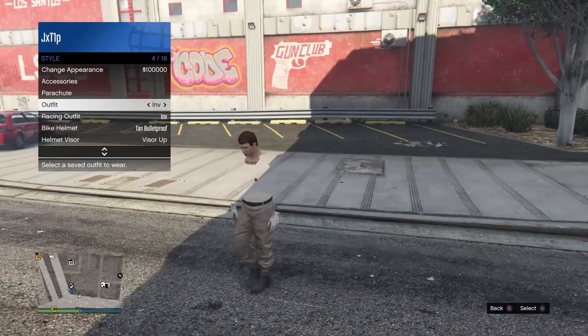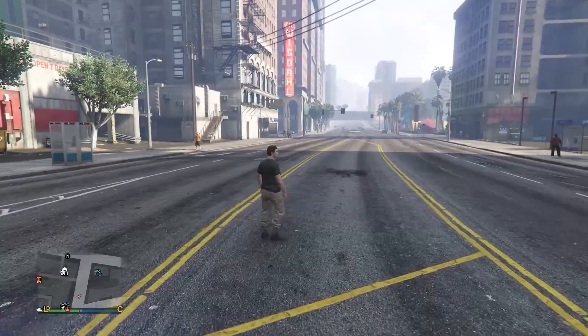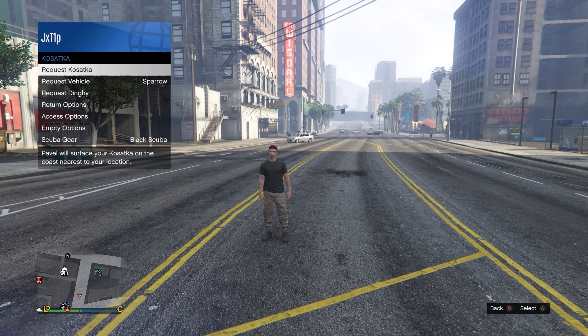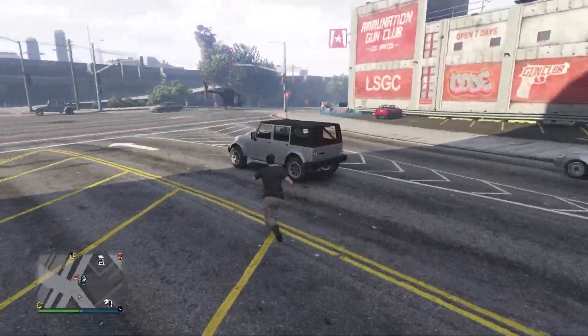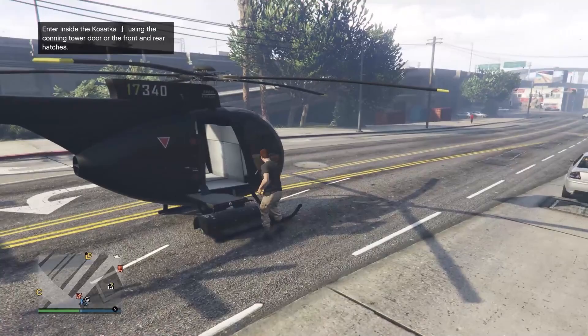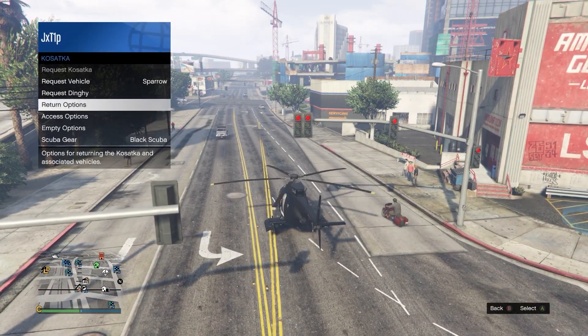To make the invisible body permanent, you're going to need a Kosatka, which you can buy from the Warstock website. Once you own it, open the interaction menu, go to services, and request it. It may glitch on the map so you might need to wait a minute and recall it, but once it appears head over to it.